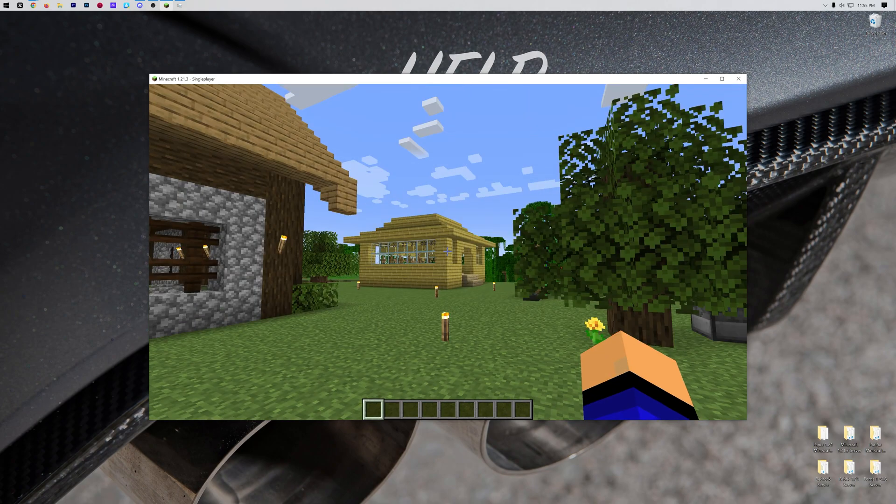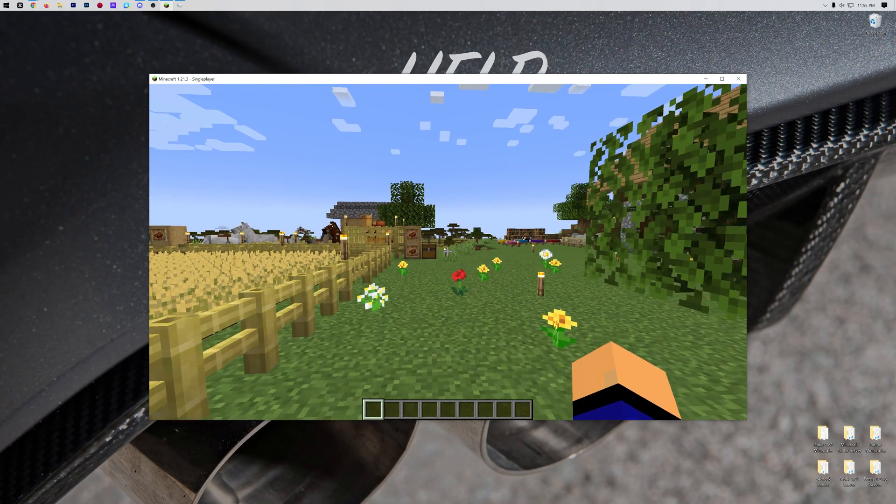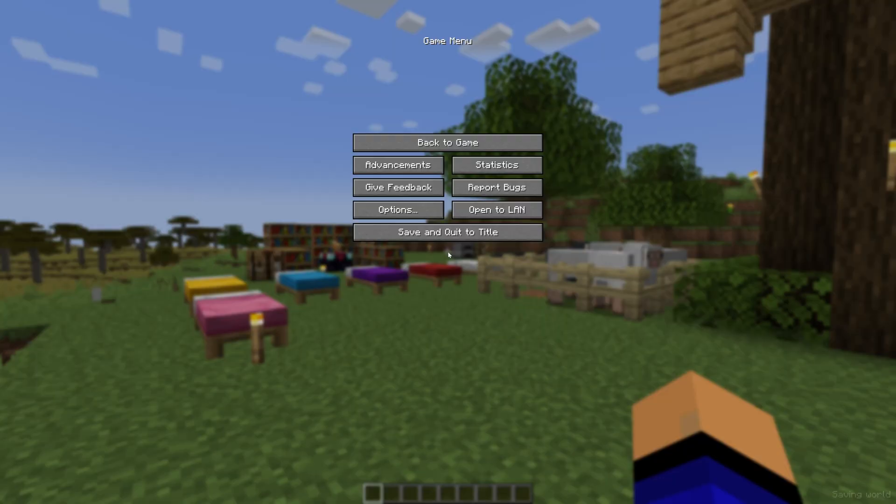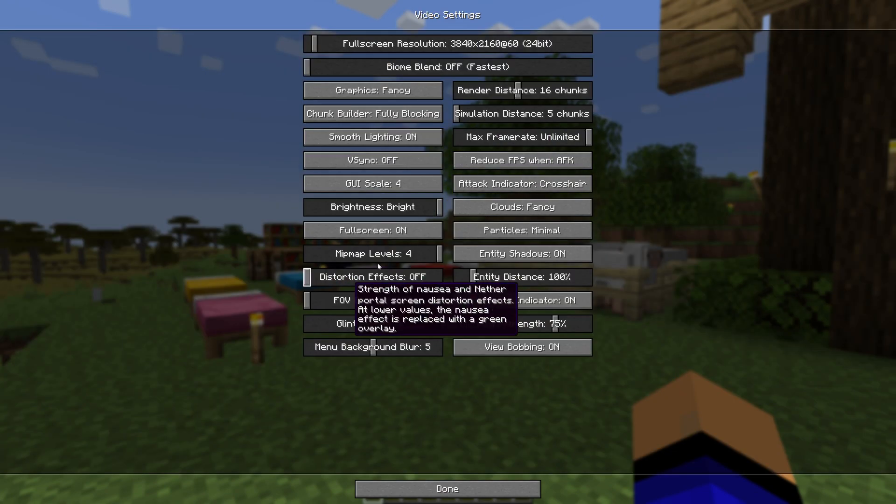When you press F11 on your keyboard, it'll go back to not being full screen. And if you press F11 again, Minecraft is going to go back to full screen. We can test that by going into video settings — it is now full screen again. It's that quick and easy to get Minecraft full screen.